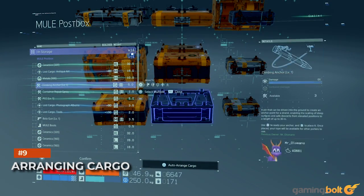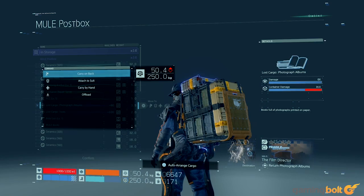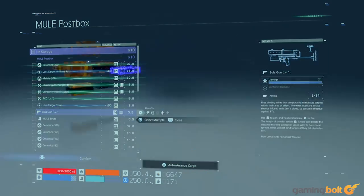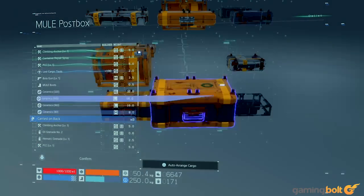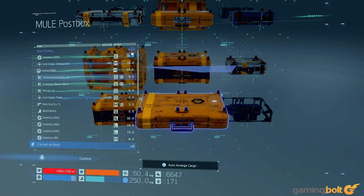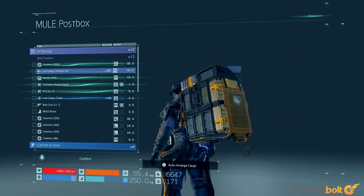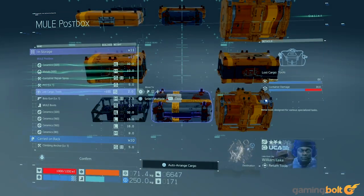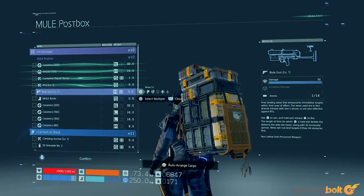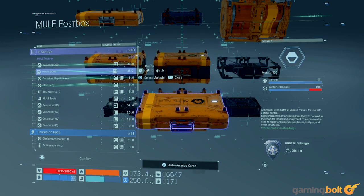Arranging Cargo. As we mentioned, how Sam carries his cargo — where he places what object and how much that object weighs — are all variables that can affect your balance. Death Stranding lets you micromanage this stuff, but again, there's a much easier method that comes heavily recommended. As soon as you take all the equipment and cargo you need, just press triangle to auto-arrange, and the game will automatically give you the most optimal solution. It saves time, and it's super effective.